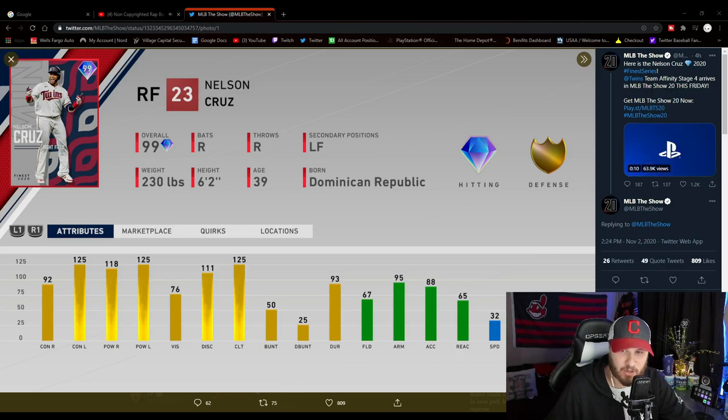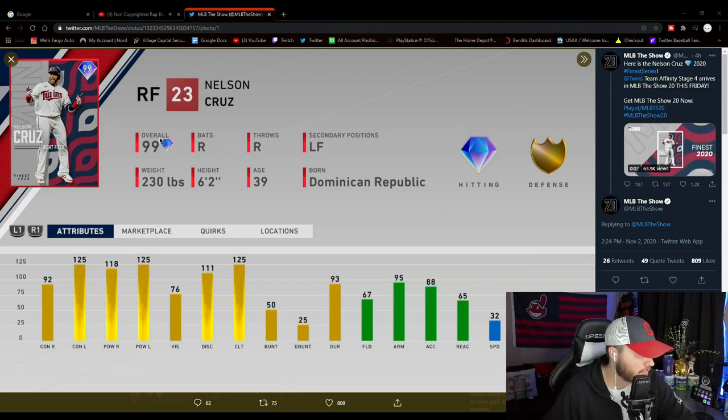Here's the first sneak peek - they give us Nelson Cruz from the Minnesota Twins. Pretty good looking card here. I also love the card art style they gave us this year; a lot of people were kind of on and off about it initially but the more I look at it, I'm just absolutely loving this card art.